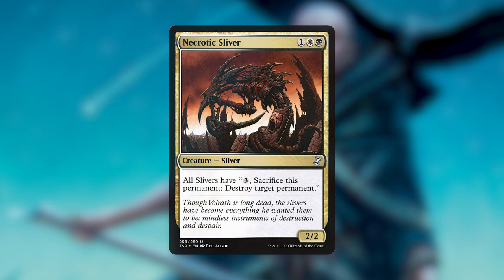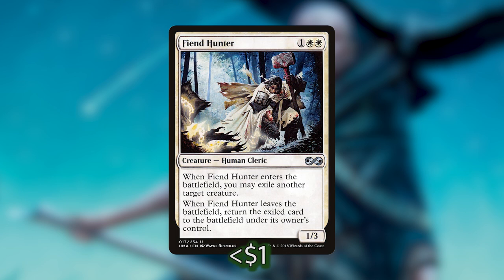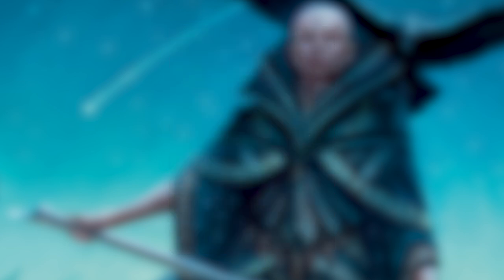I'm only cutting four creatures from this list because the list was already in a really good place. The first one is Necrotic Sliver — one white and one black for a sliver that gives all slivers the ability to pay three generic mana and sacrifice a permanent to destroy target permanent. Six mana is just too expensive for this effect, and it's not an ETB trigger so our commander can't make much use of it. I'm putting Fiend Hunter in its place — same mana value, and when it enters the battlefield we exile another target creature. When Fiend Hunter leaves, the exiled card returns to its owner's control — a really good recurring reanimation target.